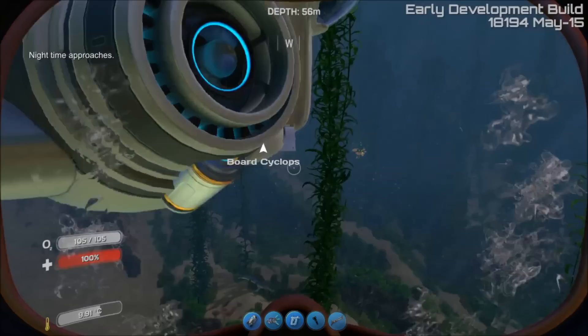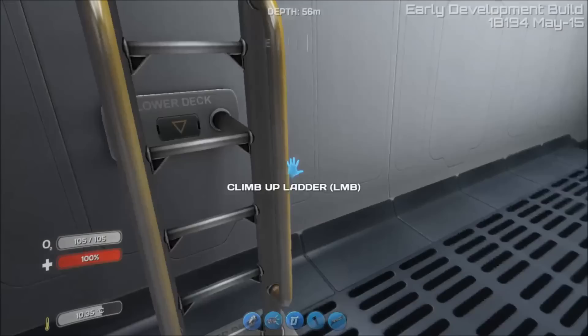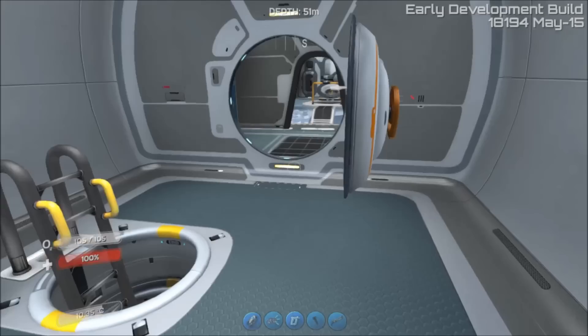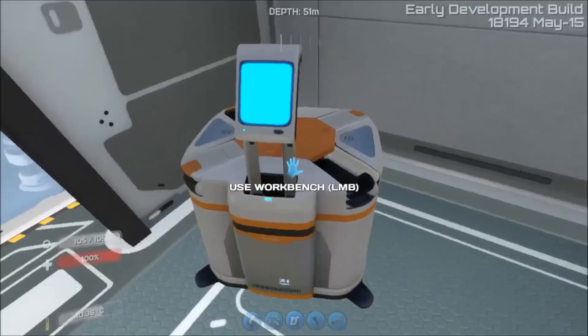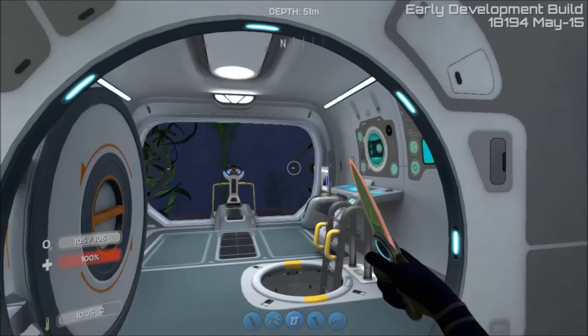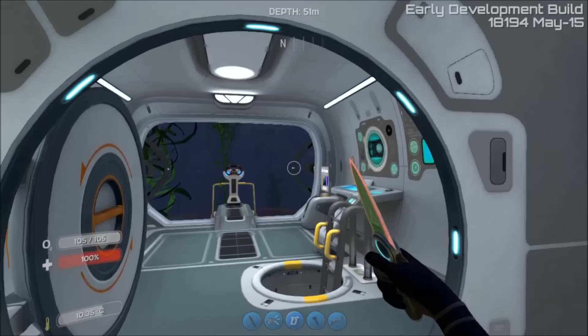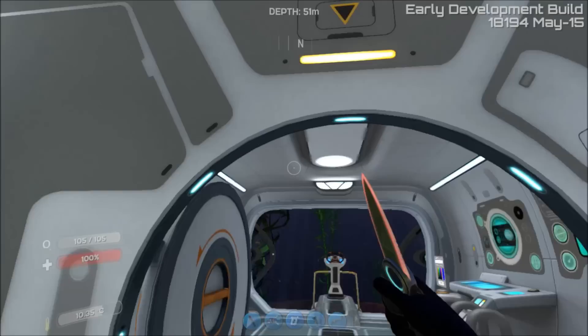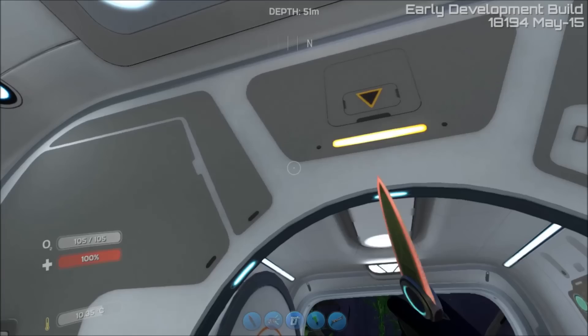We did have an update just a little while ago during a two-hour playtest session. Even though all the items in the workbench aren't working, I can show you at least what the heat blade looks like. There's the heat blade — it looks just like the other knife, but it has that orange edging around it so you can tell the difference. It's got a sound effect too. What it does is it's supposed to cauterize and cook your food for you.